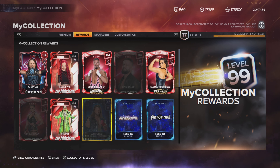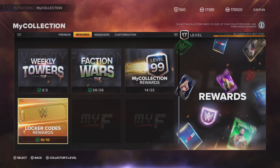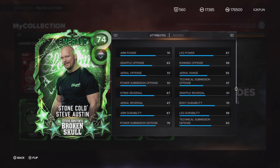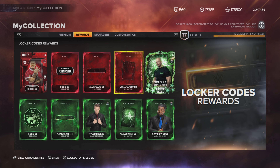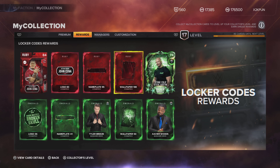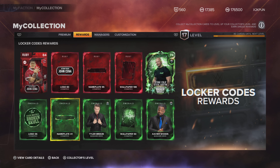Locker codes — W. The Stone Cold locker code is great. Give us more locker codes — simple, common sense. You guys are doing certain things really well and have a bunch of potential.